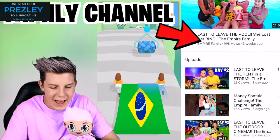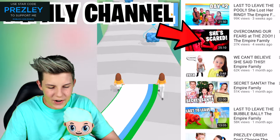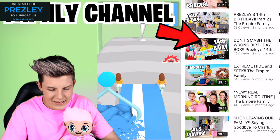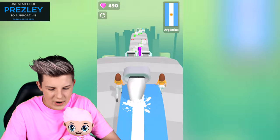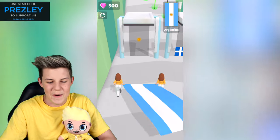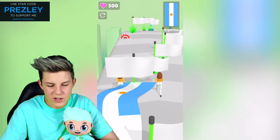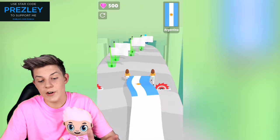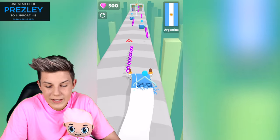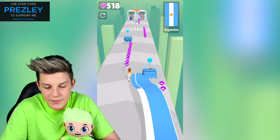Argentina — they gave us the Brazilian flag but we need to make the Argentina flag. Let's go. Bam, and then around there. I think that's good. Oh no, that's off. I can already tell that that's a little bit off. Oh my gosh, it's so off. These little flags actually gave us more length, which is really good. So now we just want to paint the entire thing in blue.